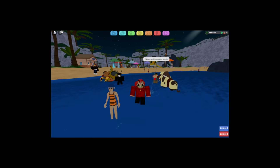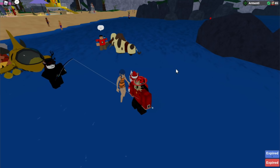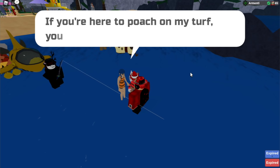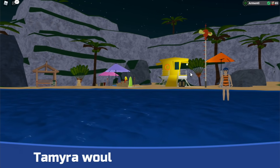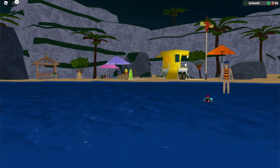So all you want to do is go to the beach, and there's this trainer over here just chilling. You just walk up to her, and then she's going to look at you and wave. Then she's going to come up and say, 'I'm collecting seashells with my Lumion right now. If you're here to poach on my turf, you'll have to go through us first.' And then you're going to battle her, and the last Lumion she will send out is called Pulpy.